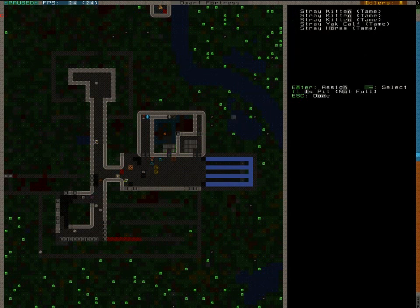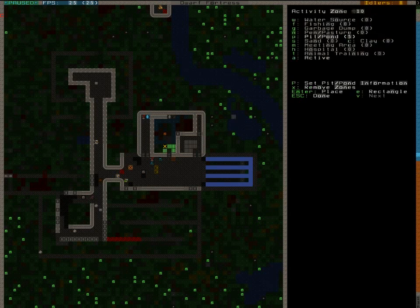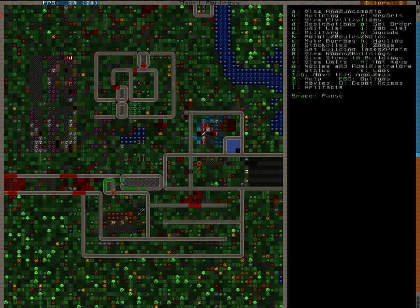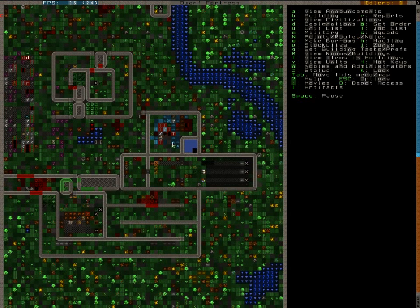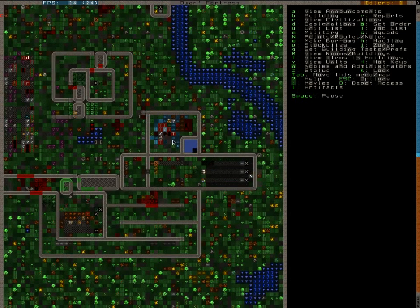Pit. We don't need kittens in this pit of dead. What the fuck is happening? Oh yeah, they're claiming stuff right now, or cutting down a tree. I don't know.